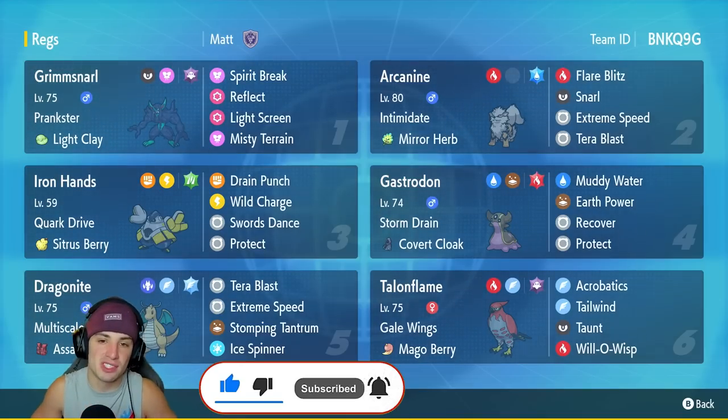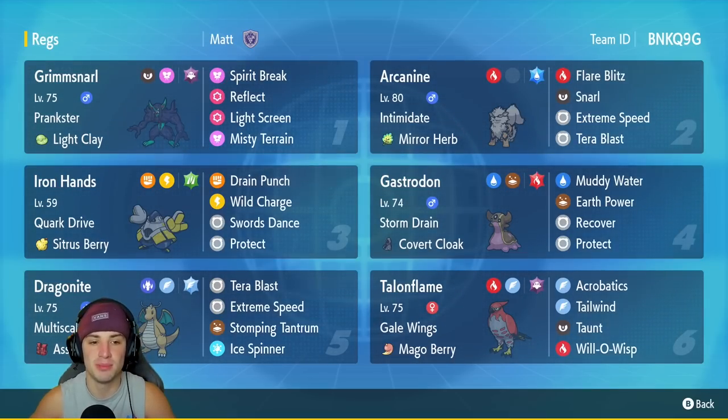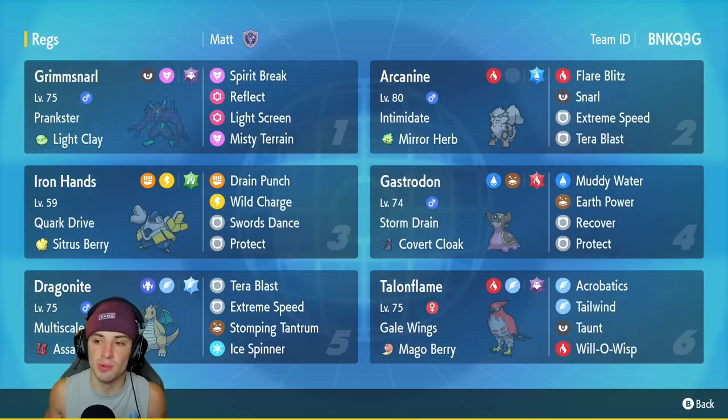This team features one of my favorite support Pokemon of all time — Light Clay Grimmsnarl. It's got Light Clay, Prankster for ability, Spirit Break, both Reflect and Light Screen, and then Misty Terrain to counter terrain teams such as Indeedee and Armarouge.